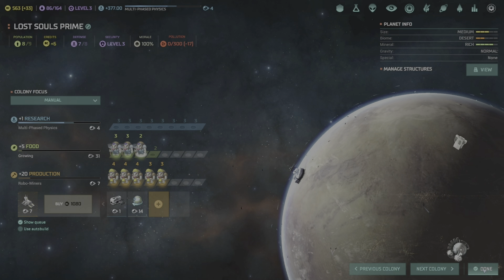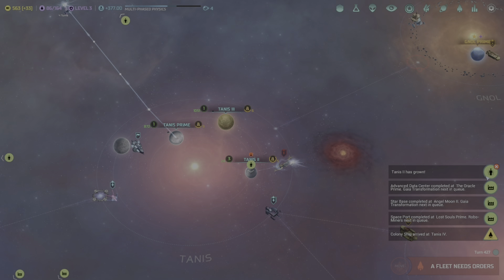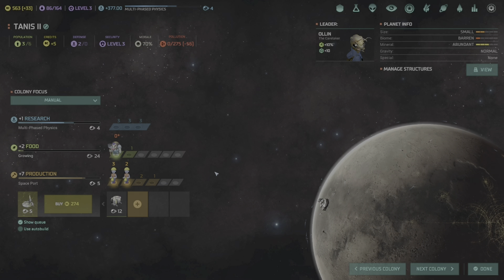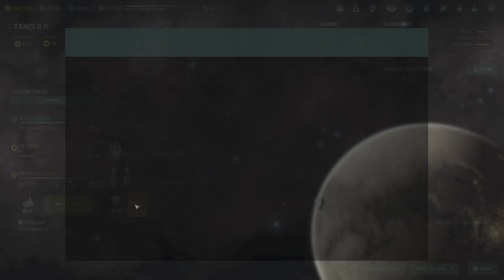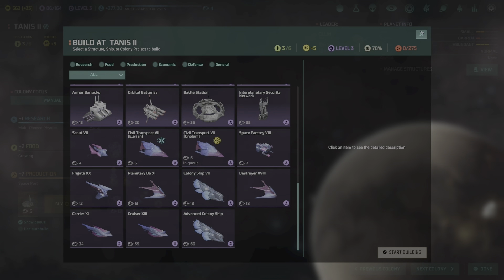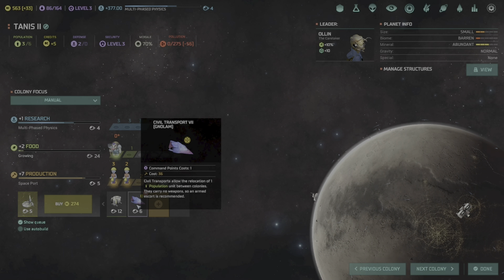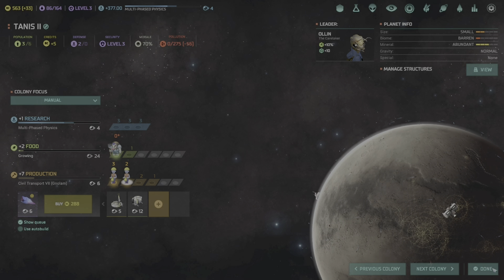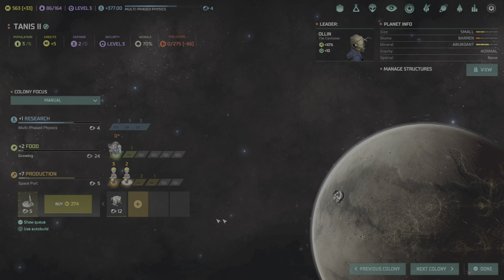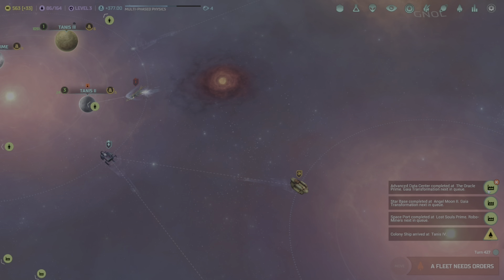AZ23769 has now grown — now at 13 out of 16, growing very rapidly. We have plus 22 on credits so we can focus a little bit more on production now. Lost Souls Prime has grown — now at 8 out of 9. Sorry, my phone was going off reminding me to do my videos.